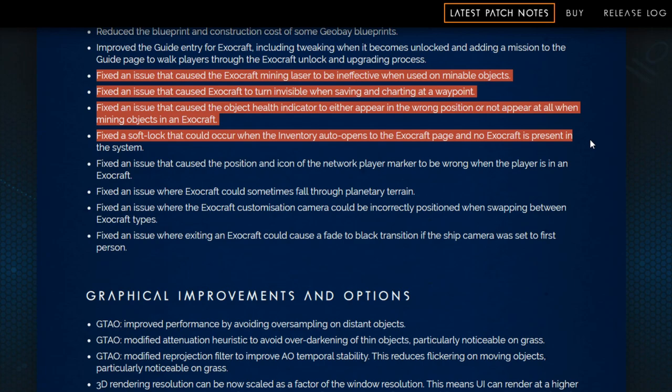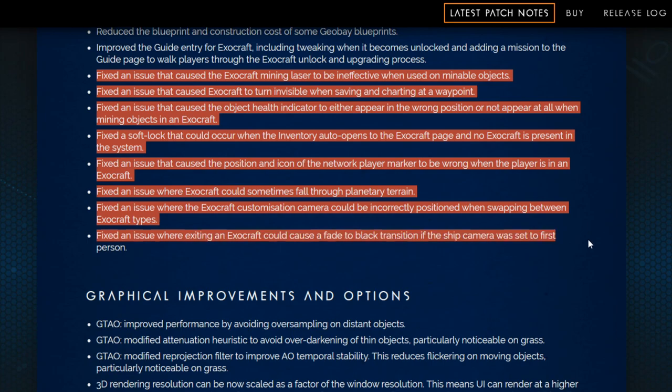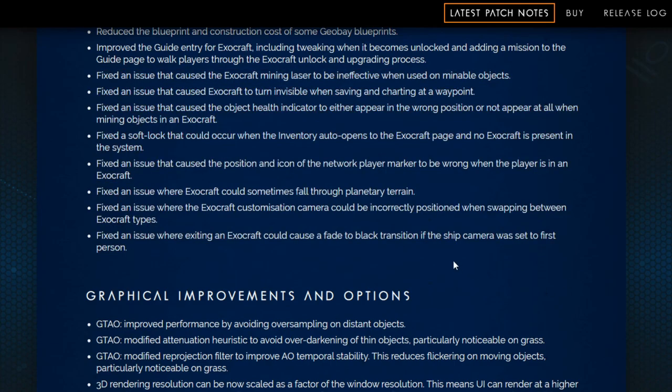Fixed a soft lock that could occur when the inventory auto-opens to the Exocraft page and no Exocraft is present in the system. Fixed an issue that caused the position and icon of the network player marker to be wrong when the player is in an Exocraft. Fixed an issue where Exocraft could sometimes fall through planetary terrain — that's not good. Fixed an issue where the Exocraft customization camera could be incorrectly positioned when swapping between Exocraft types. Fixed an issue when exiting an Exocraft could cause a fade-to-black transition if the ship camera was set to first person. So that's why I don't play in first person, kids.